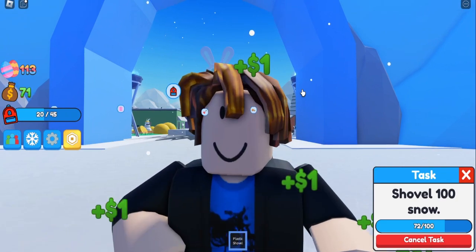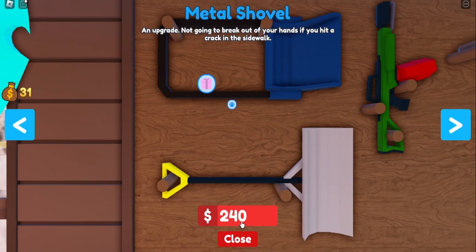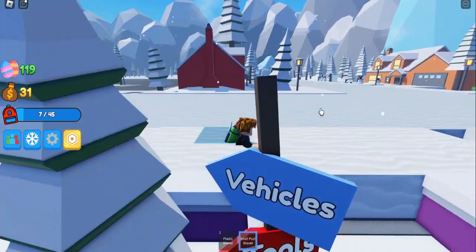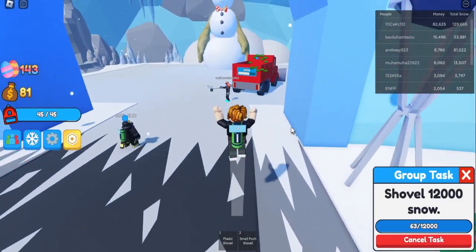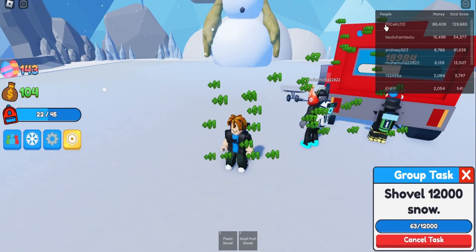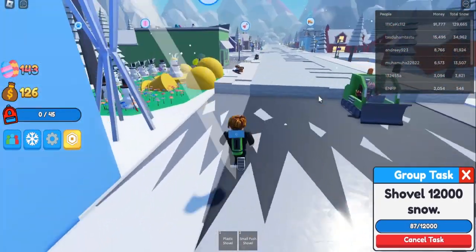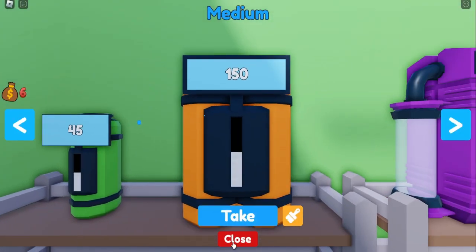I'm gonna go ahead and buy myself a small push shovel. Next one is 240 for this one. I can just move straight - I don't have to click anything, just keep moving and it'll collect for me. I've just started a hard group task over here. The reason why I started hard is because this guy - I actually got him to join my group, and if I can do this task I'll get a lot of money. I'm gonna switch from the small to a medium now.